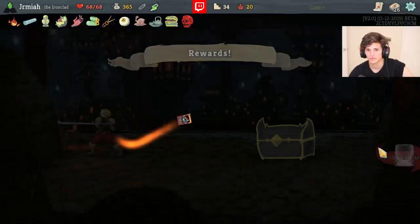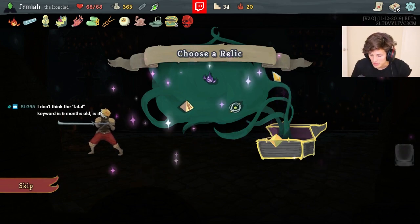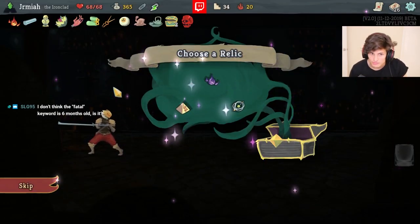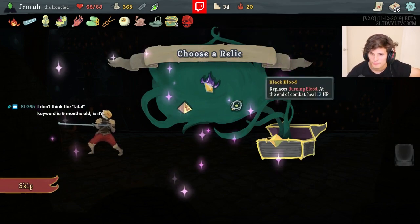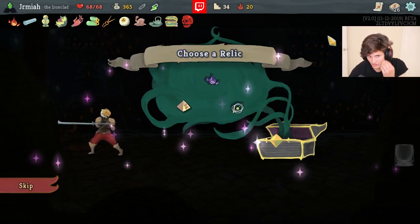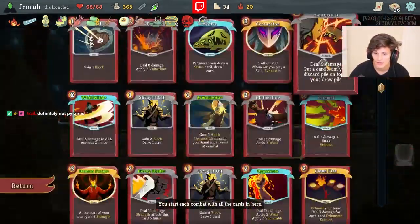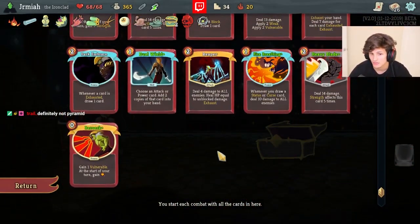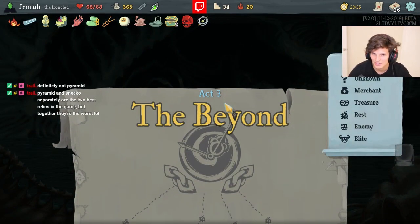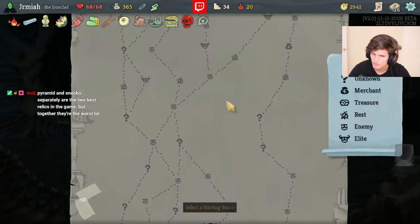We got the Reaper! The deck is getting much closer to beating the Heart. I have Reaper, Dual Wield for that, Magic Flower, Demon Form. We're getting really close to beating the Heart. The max HP is the only issue. Black Blood is unnecessary so we take the Astrolabe, get rid of these Strikes. Another Heavy Blade is very good, Berserk is not bad because we actually want energy.